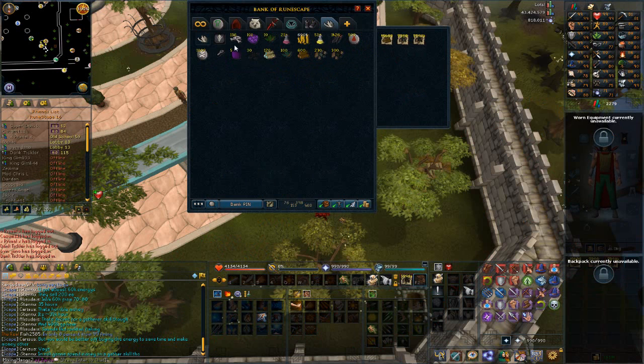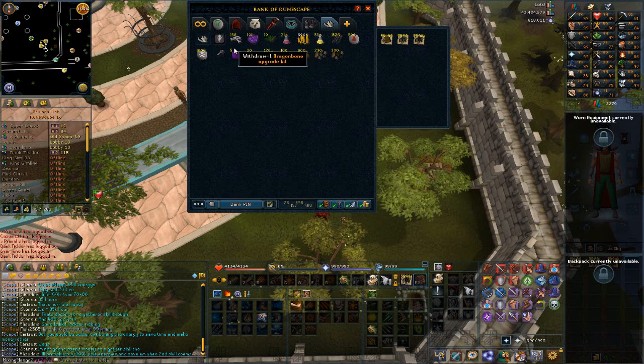The tab is looking quite good — two drops already. QBD drops eight Dragon Bones per kill, so I can keep track of how many kills I've done through that. It's definitely adding up. I think this tab is probably worth around five mil, probably a bit less, so it's looking fairly good.